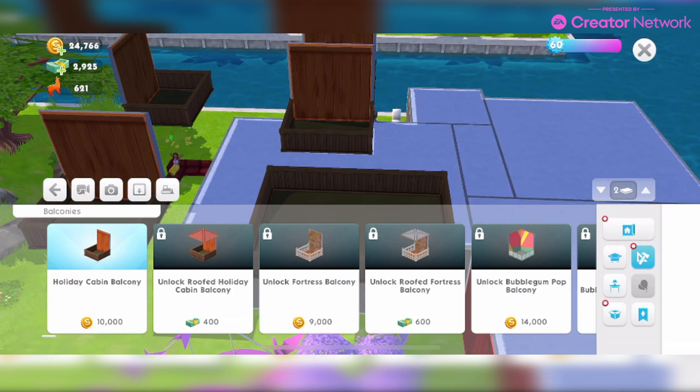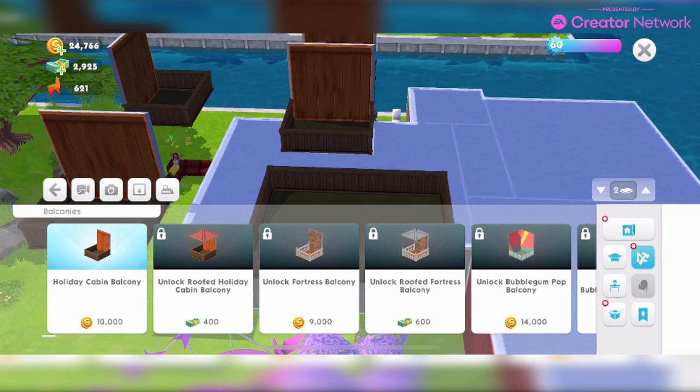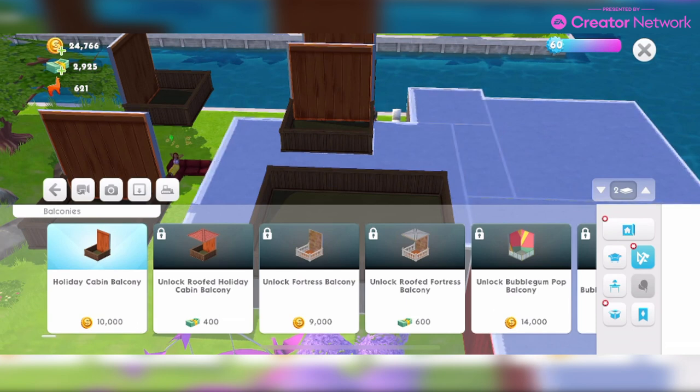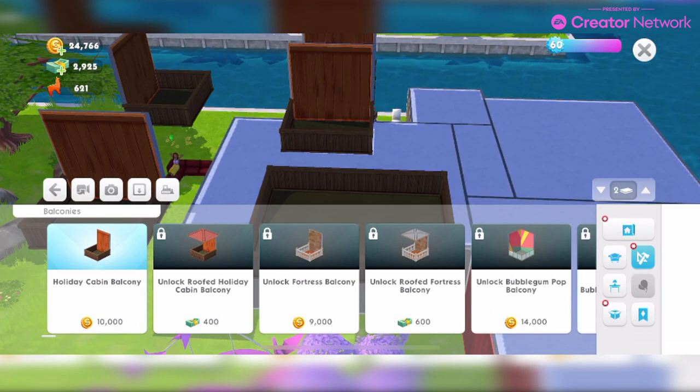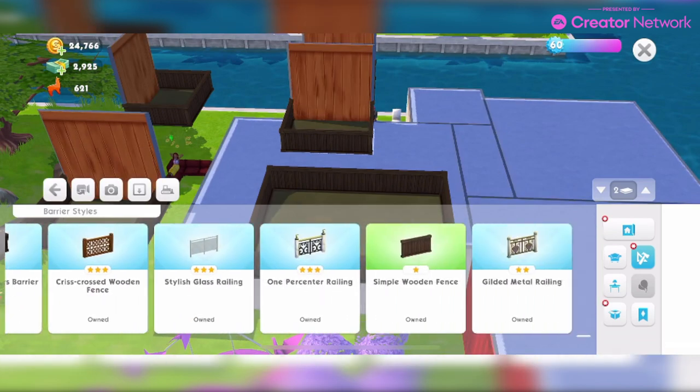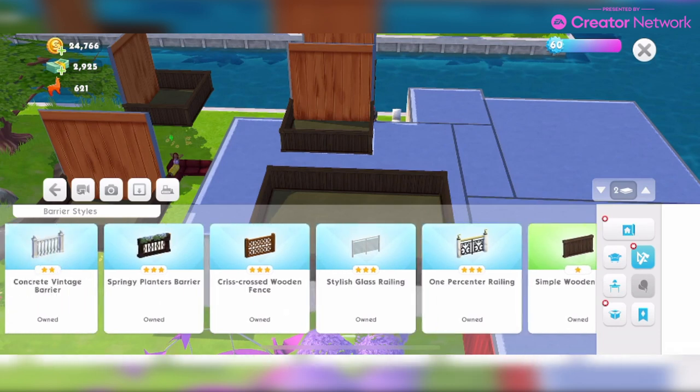Next question: how do I get access to balconies? Balconies are available in the build-buy mode for all players and can be unlocked from level 5 onwards. Enter the build menu, tap on the balconies catalogue — you'll find it next to rooms, like we've just done. That's to unlock your first balcony. Also tap on the barrier styles catalogue to explore different customization options.